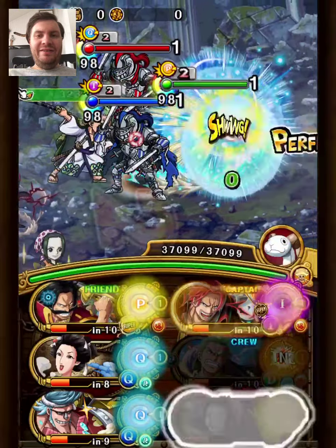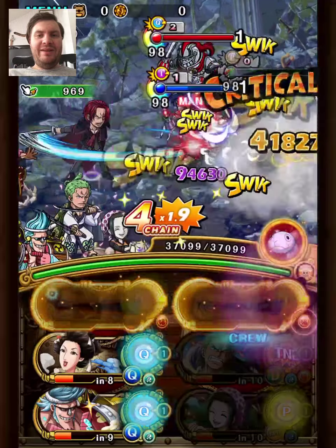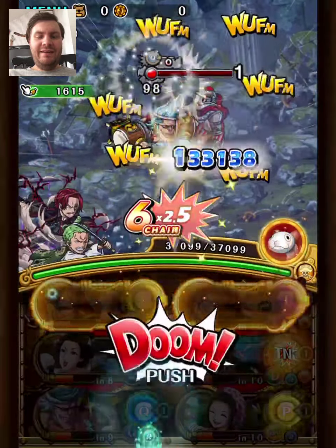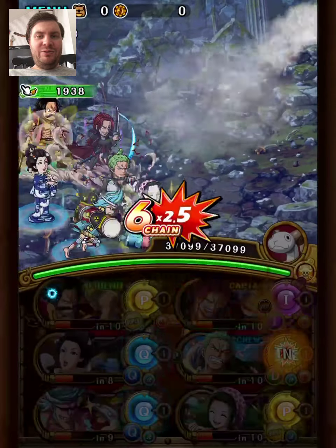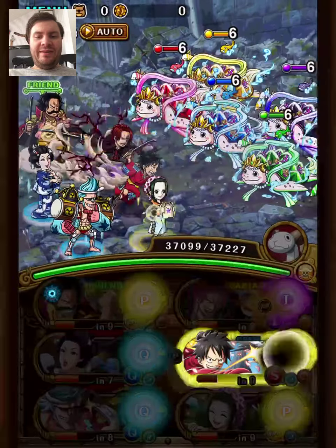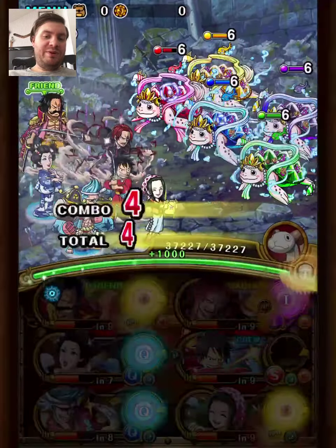First turn here. We have two Sai units - you can break the Sai barrier, Shanks crew has barrier pants so you can kill the other one, and then we have two quick units to destroy the quick barrier and kill. We have to stall a bit now, and I'll be farming tandem orbs for Lufthosaurus's special.